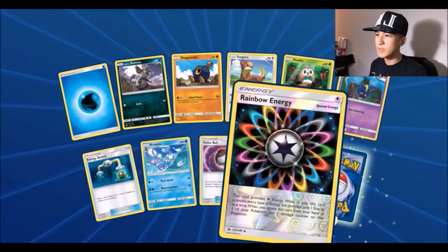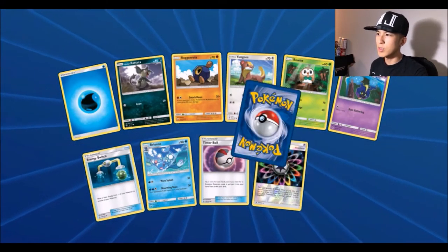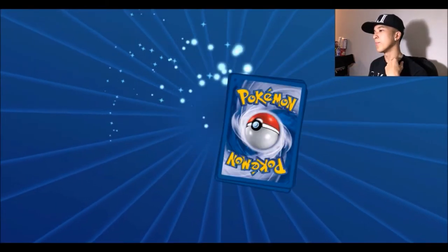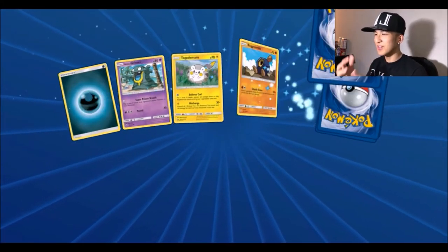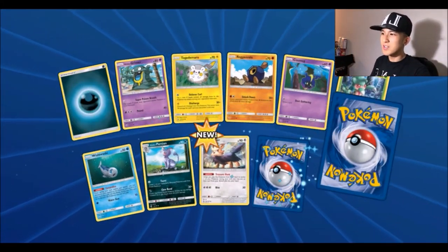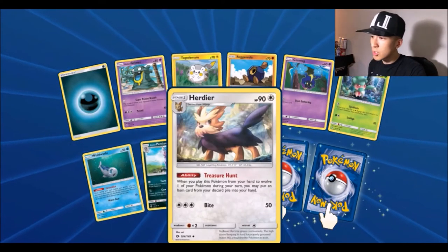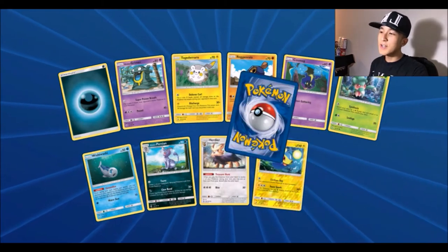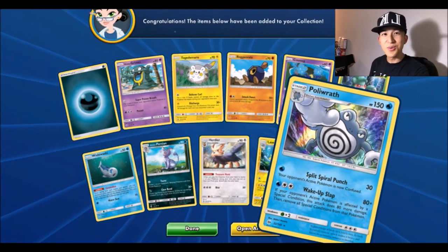Pack twenty: water energy, Energy Switch — first time getting that — a reverse Spoink, Rainbow Energy — if that were in real life that'd be like a buck or two — and a Bruxish. Pack twenty-one: Herdier, a reverse Lanturn, and for the rare a Poliwrath foil — awesome!